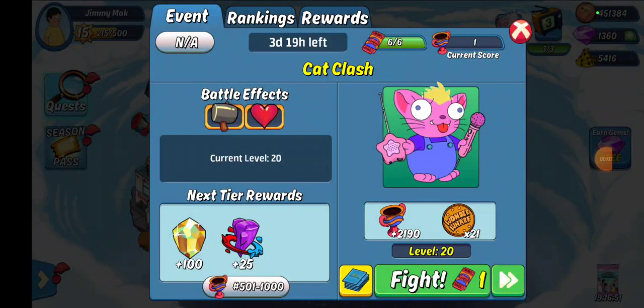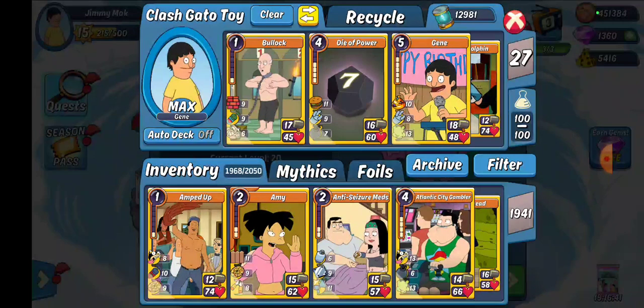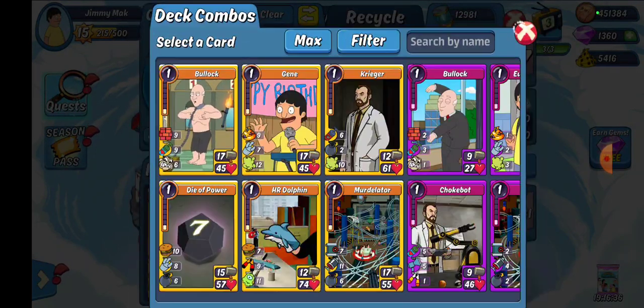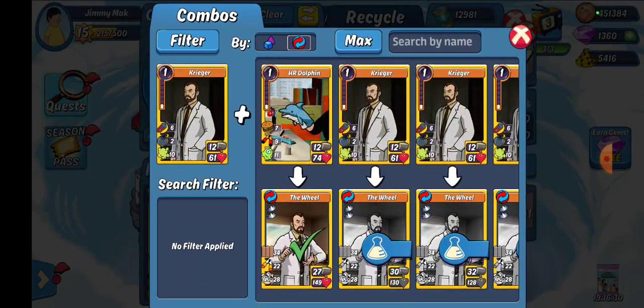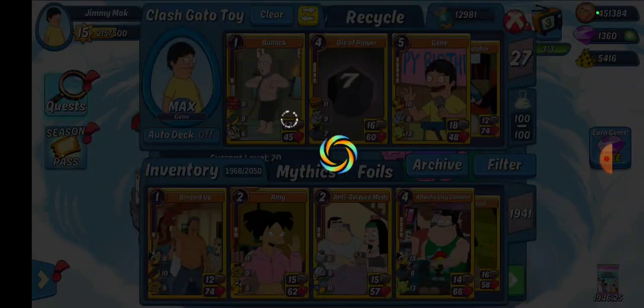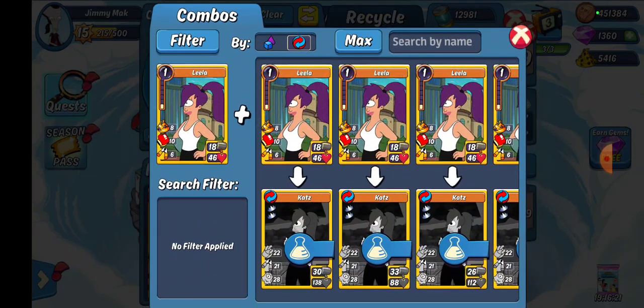What up everybody, Jimmy here. We got Cat Clash day number one. We've got two decks loaded up. First one is a toy deck — we've got the gene and bullet combos that give you your furry bullock and your mount toy gene. They all make the right things, and because I don't have enough of them, I threw in Krieger for some cripple all, so we have that as an option, and we also have the animal as an option.